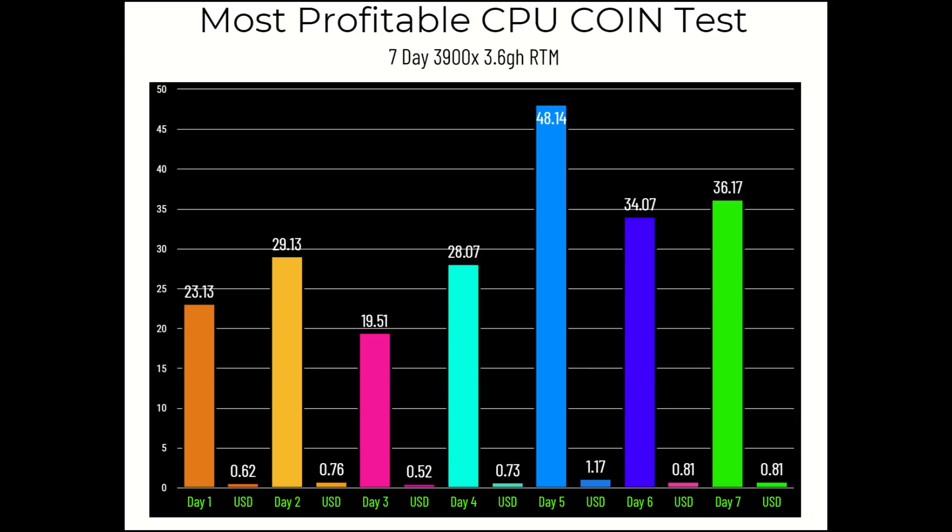Raptorium day-by-day: Day 1 — 23.13 coins, 62 cents. Day 2 — 29.13 coins, 76 cents. Day 3 — 19.51 coins, 52 cents. Day 4 — 28.07 coins, 73 cents. Day 5 — 48.14 coins, $1.17 (hash rate shifted away from AVN back to Raptorium). Day 6 — 34.07 coins, 81 cents. Day 7 — 36.17 coins, 81 cents.